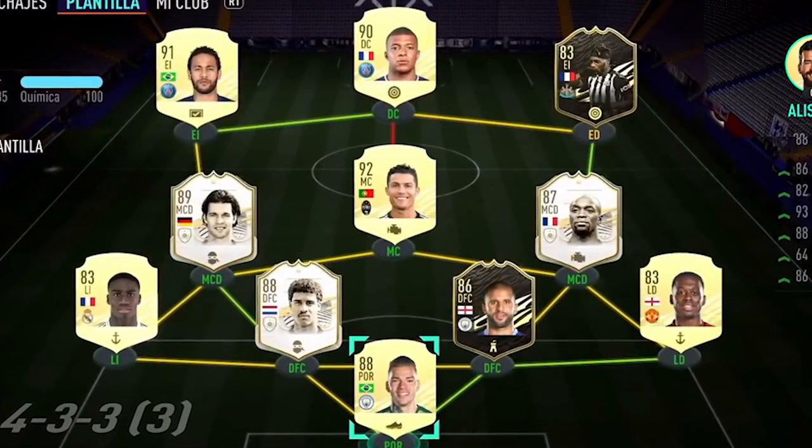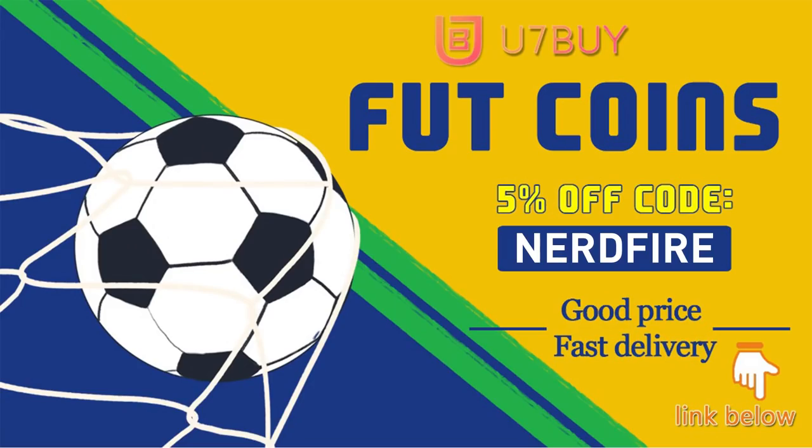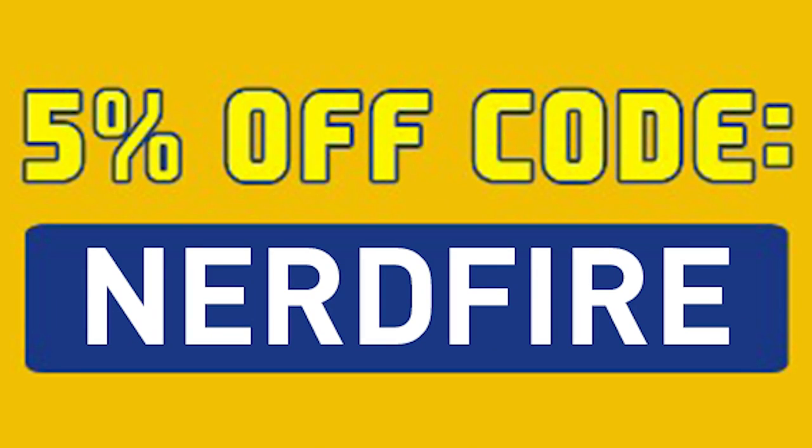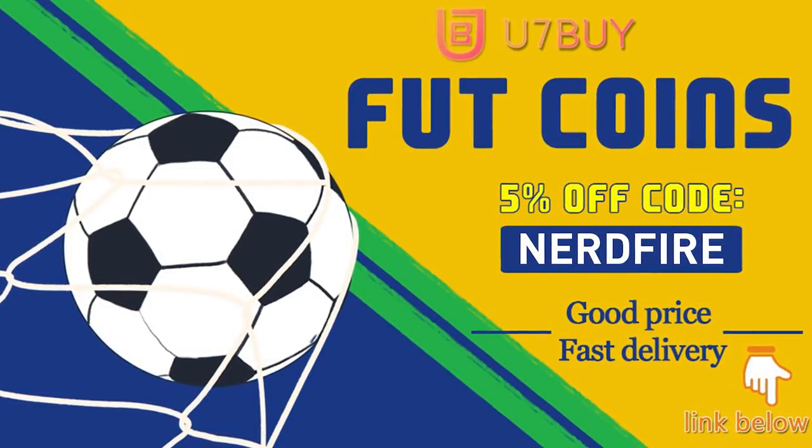Are you facing ridiculous teams and you're stuck with ones just like this? Well, look no further. Head over to you7buy.com and get yourself some foot coins using the code NERDFIRE at the checkout for 5% off your order. It'll be linked in the description. They are cheap, safe, and the most reliable.